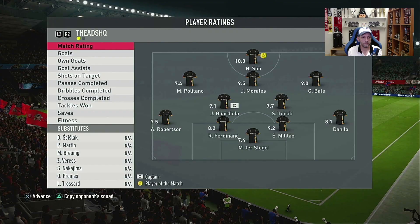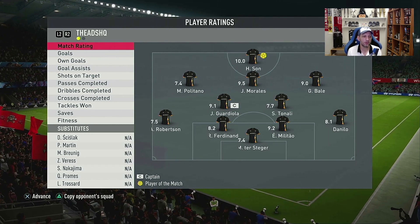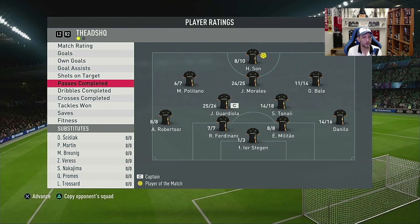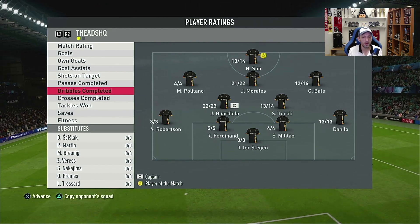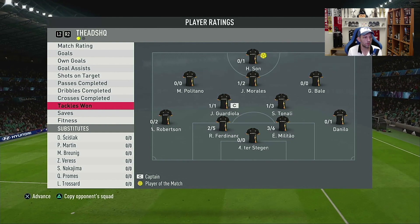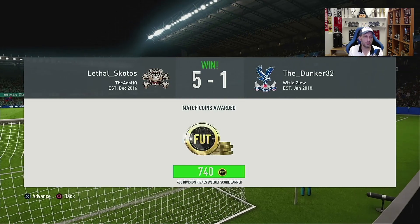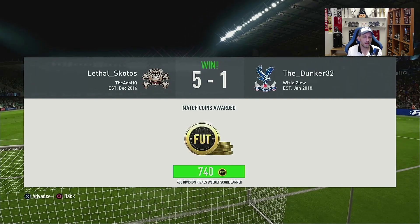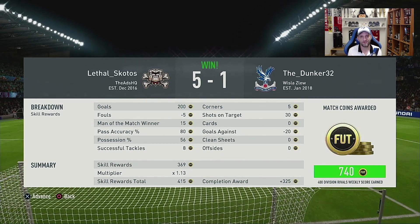We're winning 5-1. His match rating is 8.1 actually — pretty high, higher than Robertson from the left back side. He had no shots, 14-on-16 passes completed — which is great — 13-on-13 dribbles, and 0-on-1 tackles. He felt very nice with the ball to move around. So the first game I'd say he did okay — I liked him. If it wasn't for that one chance I would say he did great. Let's go into a second game and see if we can test his defensive abilities more.